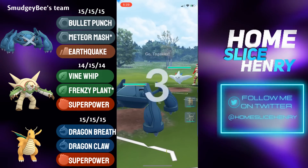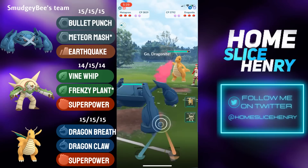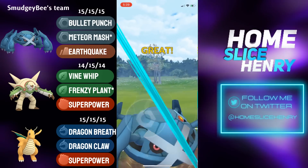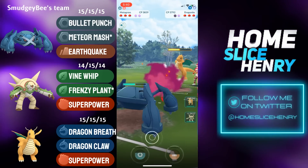Dream lead in the next match — Metagross into Togekiss. The opponent will immediately save switch into Dragonite. This is a bit of an awkward save switch, as this team doesn't have a strong check to Dragonite in the back. Going to stay in with Metagross to start, fire off the Meteor Mash, and continue to farm.